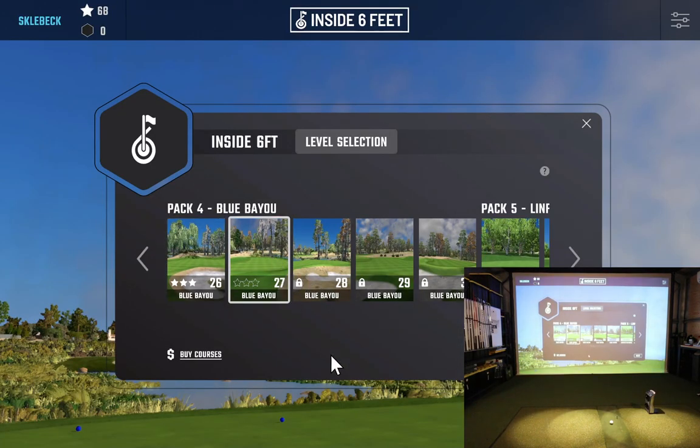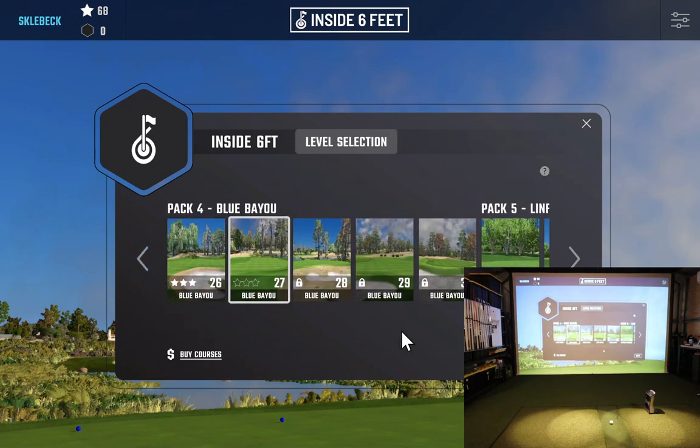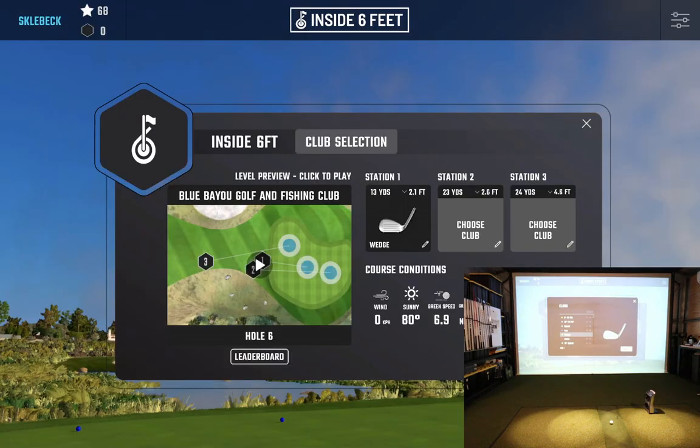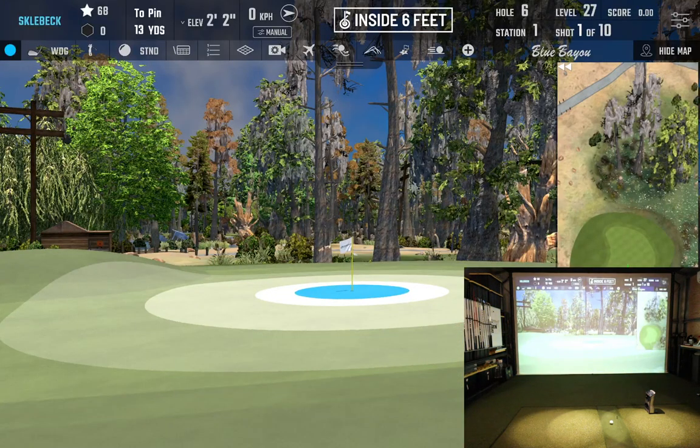We're up to level 27 on Blue Bayou. From what I've seen, most of the courses on these comps are the ones that come free with FSX — with your GC Quad, GC2, or GC Hawk when you buy one. All the courses here are the first five free courses that come with your hardware. Level 28 is locked since we're moving on to 27. The first location is just a bump and run to the center of the green; number three will need the lob wedge. Every time you have to pick your club you can choose whatever you prefer.